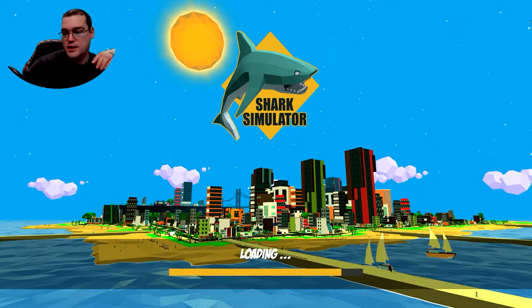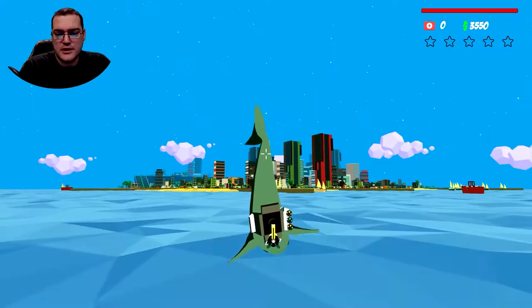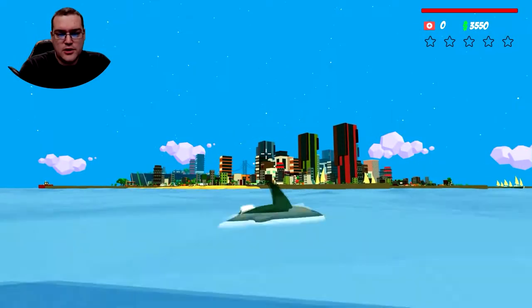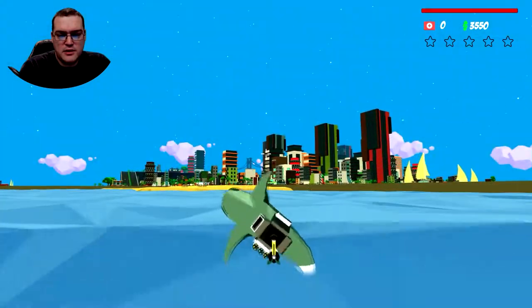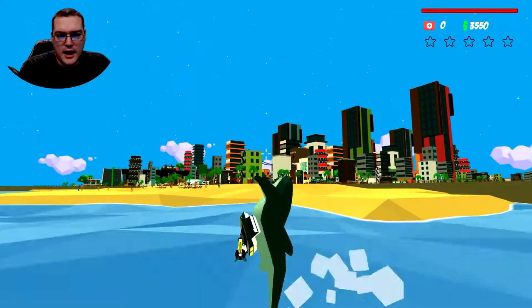So let's jump in and play the game. I'm using a controller — I find this game is easier to control overall. The shark is actually pretty hard to control in general, but it's a lot harder with mouse and keyboard. If you really want to use the machine gun that you can buy for the shark, you might want to use the mouse because it aims pretty poorly with the controller. Pro tip: pumping the jump button so that you hit jump just as you hit the water will build up your momentum.